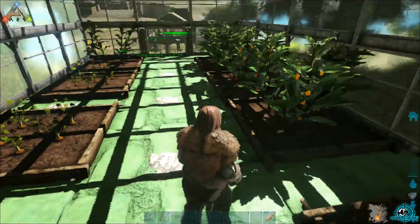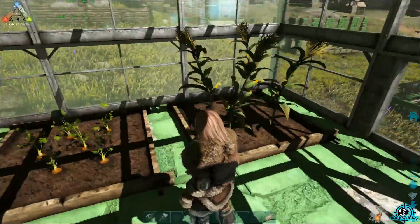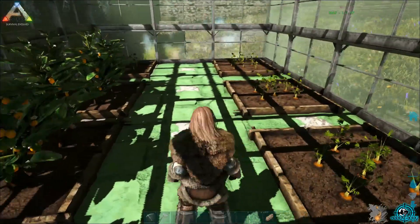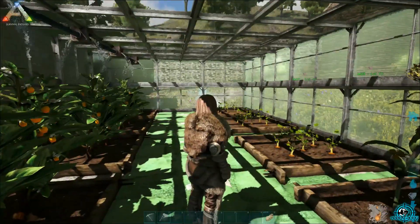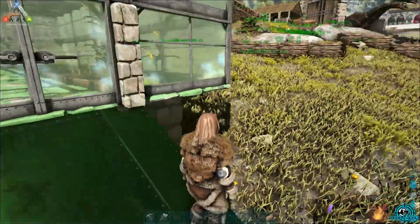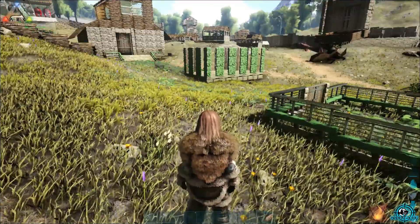Inside here we have our greenhouse with some vegetables growing — some rock carrots, citronelle, and our lemongrass — well, it's actually corn, but we'll go with that. That is our little greenhouse. I'd like to make it a bit bigger to put more stuff in, like narco berries. Around the base we do have stuff growing as well, which is pretty nice.